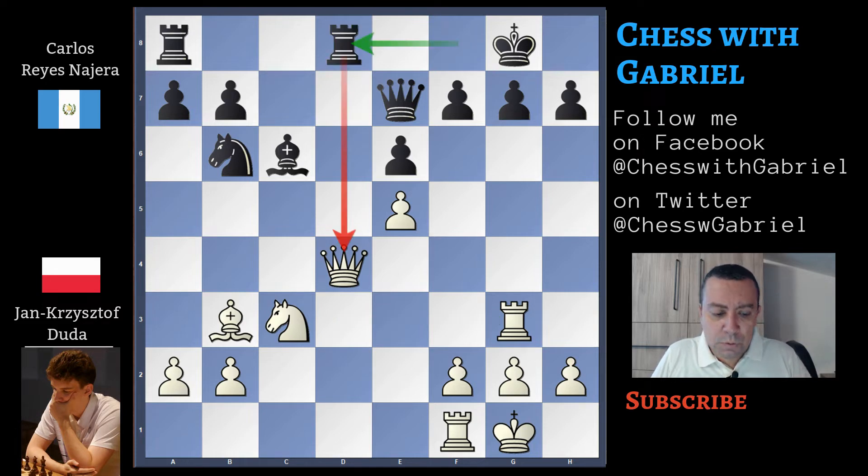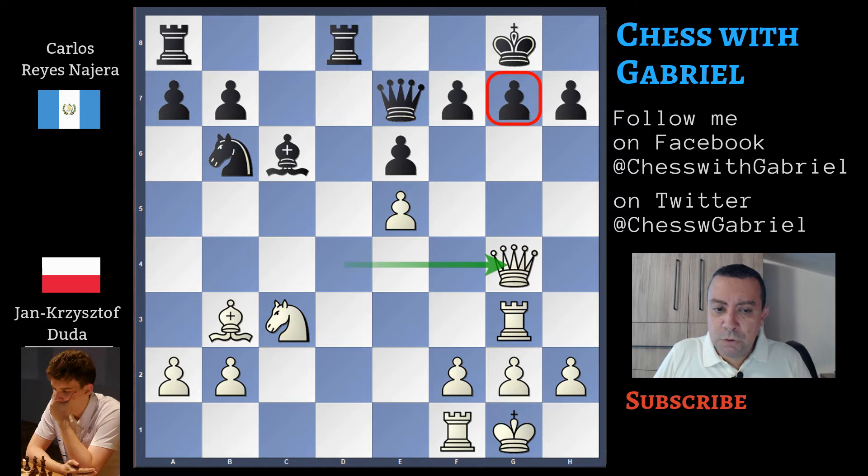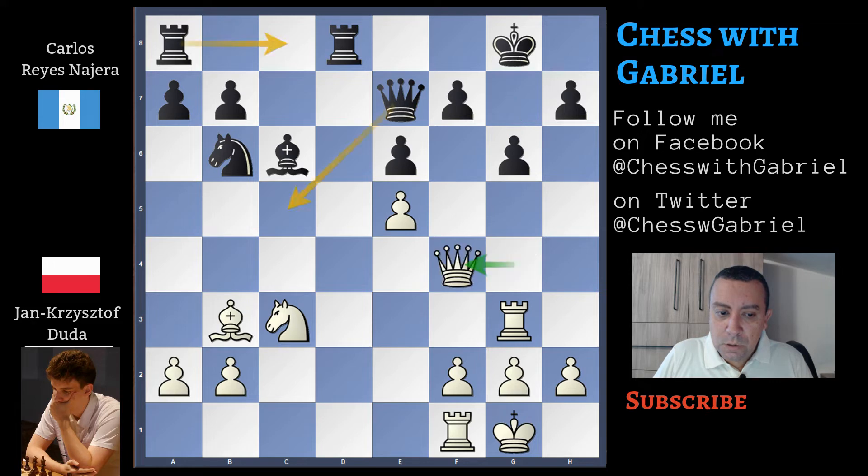Rook F goes to D8, attacking the queen. The queen moves to G4. The threat is checkmate on G7. That's why Nagera plays G6. Queen F4. And now Black should improve his major pieces. Rook C8 is very natural and a good move. Another good move is to improve the position of the queen, putting her on C5. Instead, the black player plays Rook D5, and this is an inaccuracy at best.